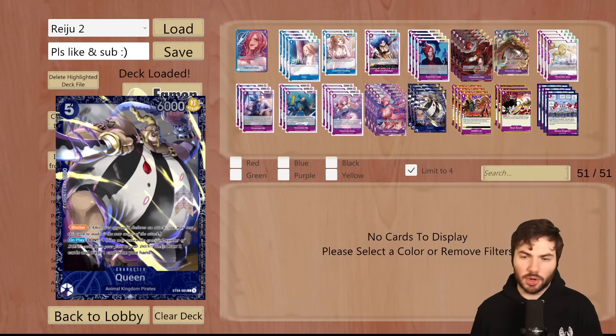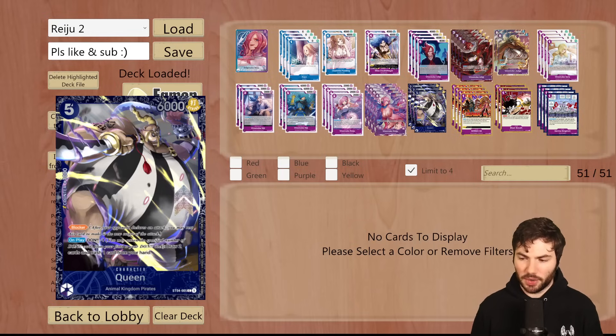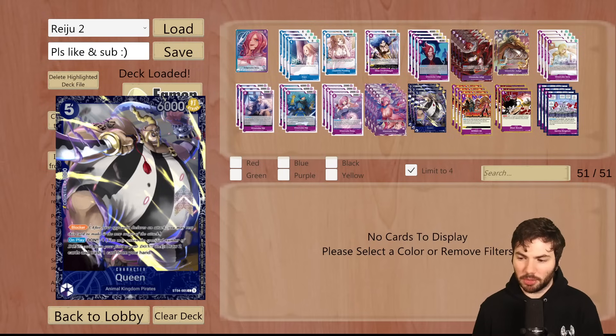A lot of people on online forums are saying Queen's not that great, but I think Queen's pretty good. Queen's really good because it's a blocker, on-play Dawn minus 1, draw 2 cards and trash 1 card from your hand. This normally is just a draw 1 card for most people, but in the Reiju deck it is a draw 2 — it's a plus 2. You draw 2 cards, trash a card which you want to do with this deck, then get to draw another card off of your leader ability. So you're drawing 3 cards in a turn, getting rid of one you typically want to get rid of anyway, and now you have a blocker and 2 extra cards in hand.